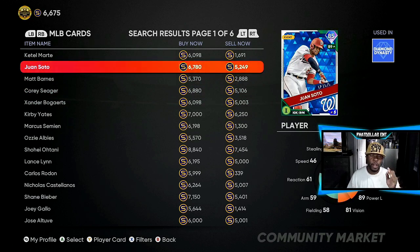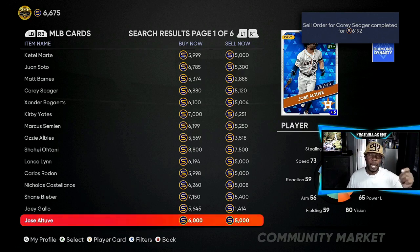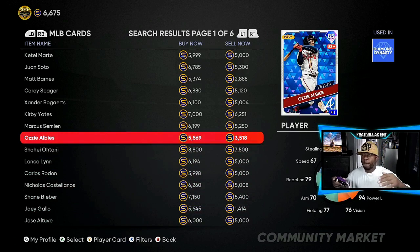You always want to be targeting 650 to 700 minimum, up to 1,000 or 1,200 stubs on every single flip. This Wine Soda card has a 1,500 gap — take 600 off and you're left with about 850 to 900 stubs. The Corey Seager in the top right corner sold in about 40 to 45 seconds. If you get four or five of them and wait four to five minutes, you can make about six to seven thousand stubs in five minutes. Some of these diamonds are going to be lower than the diamond quick-sale — those are back orders.